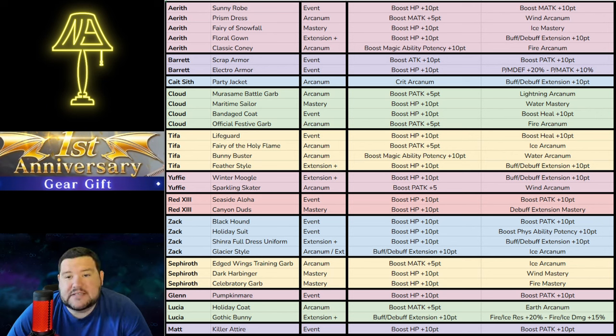Lucia's Holiday Coat is an Earth Arcanum — this is probably the number one outfit I'm considering getting if I'm not just going cosmetic, because I still don't have an Earth Arcanum or an Earth Mastery. Although I don't have a Wind Arcanum, I have Wind Mastery and a pretty strong Wind user in Sephiroth, and a pretty strong Wind enabler and user in Aerith, so I've got Wind pretty covered. Earth is the big thing. Because I can't get it on Vincent, Lucia is the next best play — that is going to be a very big consideration. The Gothic Bunny is actually pretty good too: Fire and Ice Resistance plus 20%, Fire and Ice Damage plus 15% — very similar to one of Red's outfits and very useful when you need it.